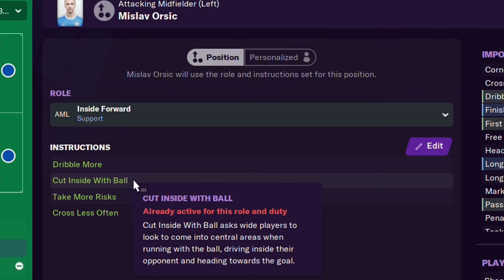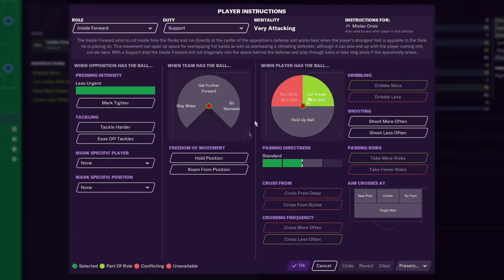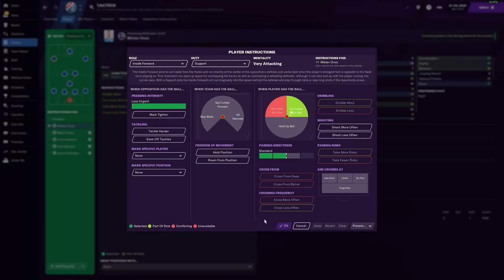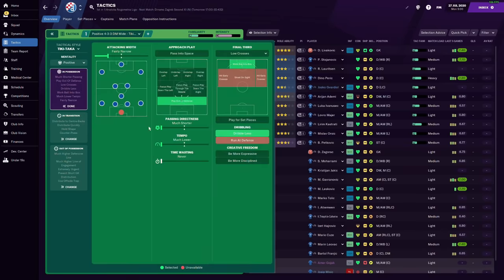The inside forward off the left is going to dribble more, cut inside with the ball, take more risks and cross less often. They have all of these options, some of which are blocked out because of the role. If you ever need to know what something does, hover over that thing — it will tell you in detail what it does. I would go through and read that maybe once every day for the first week you're playing, and by the end of that week you'll have a good understanding of your player instructions and overall team instructions.